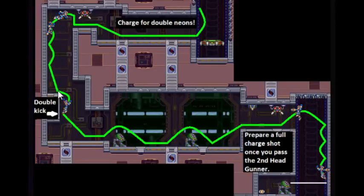Start charging for double neons early. My preferred method for this part is to air dash just to get on the ledge and then dash under. I don't like to take out this guy — some people do, but I tend to get hit more often than not trying to get through without slowing down. Then once we get to the spiked vertical shaft, the first really hard part of this stage begins.